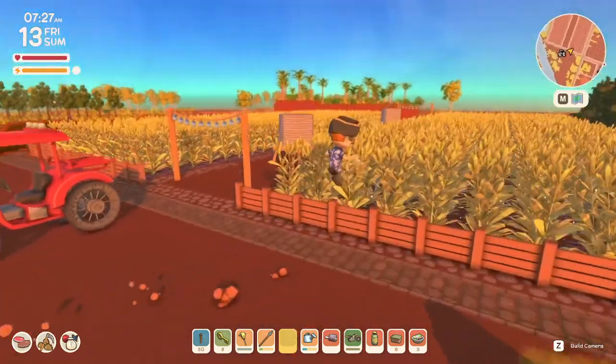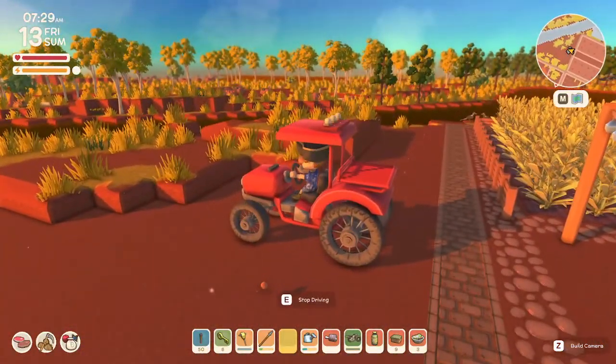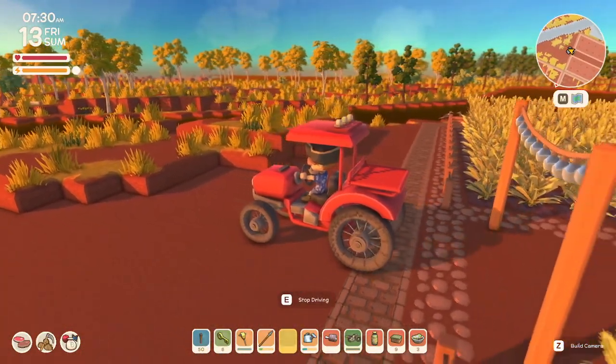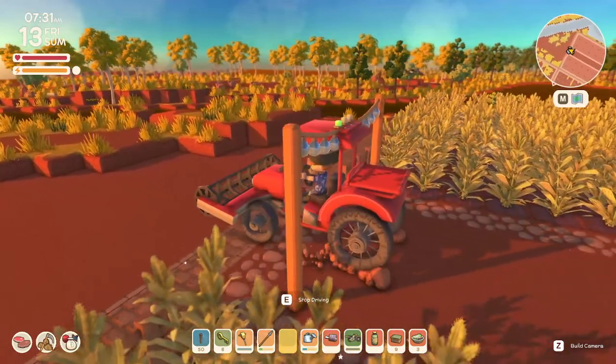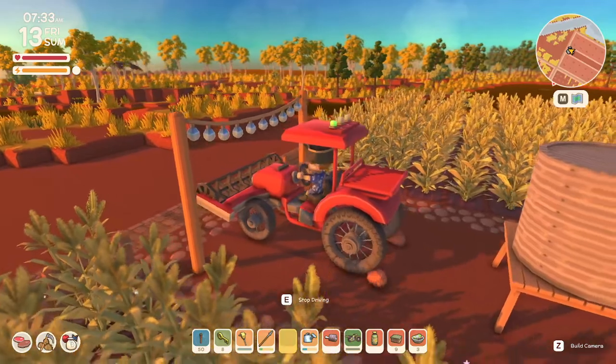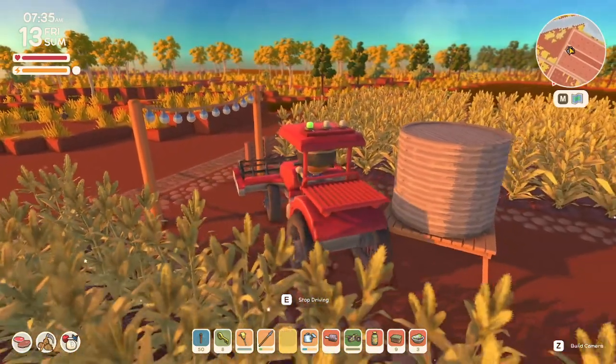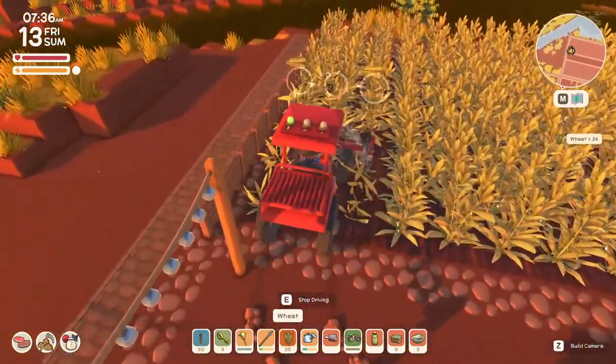Welcome back, citizens one and all, welcome back. We're going to use the tractor here to clean up our 100-plot wheat field. We need the first one here — there we go. Not designed this very well with the water tower right there, but let's get to it.